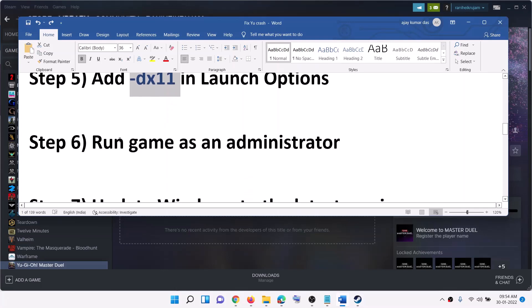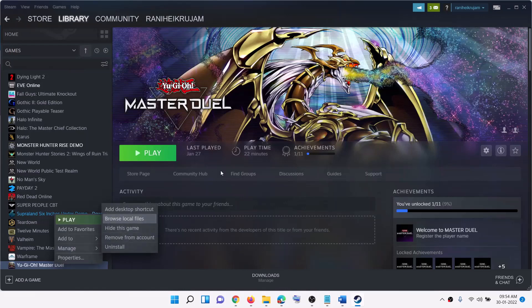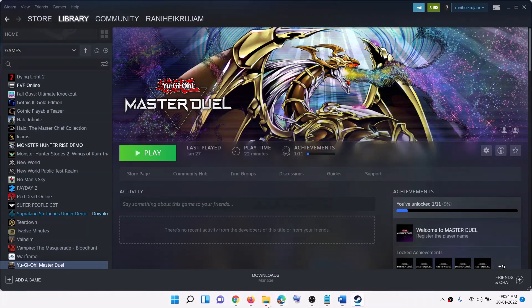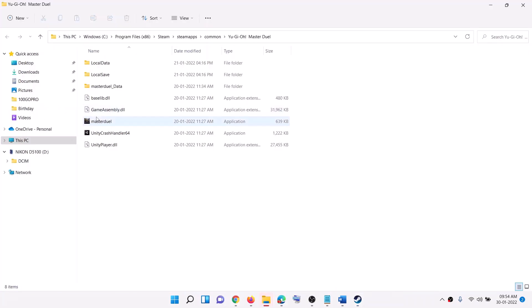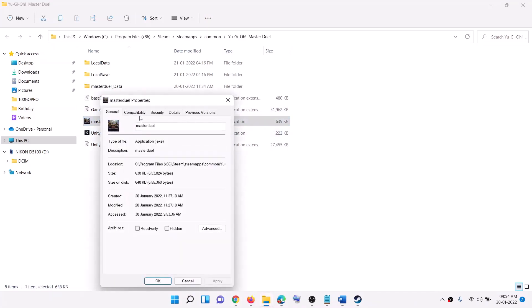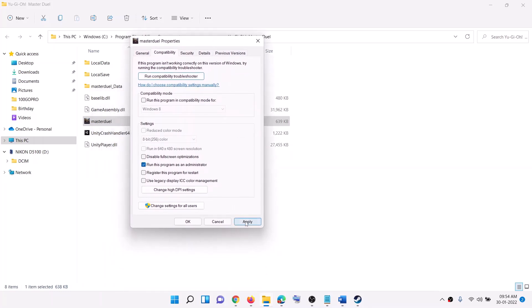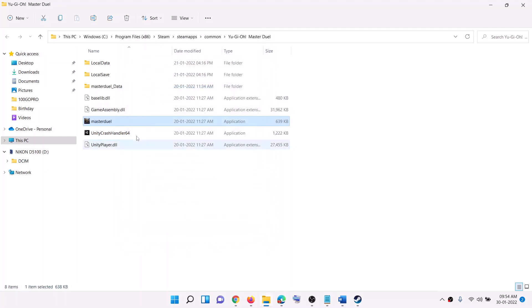The next step is to run the game as an administrator. Go to Steam, right-click on the game, select Manage, then click Browse Local Files. This will take you to the game installation folder. Right-click on the game exe file, select Properties, go to the Compatibility tab, and put a check on the box which says Run This Program as an Administrator. Click Apply, then OK, and launch the game by double-clicking the exe from here.